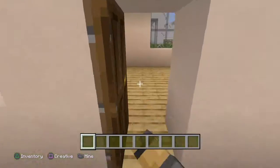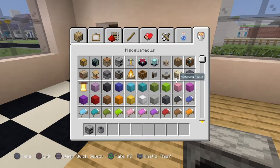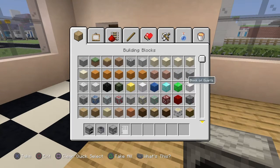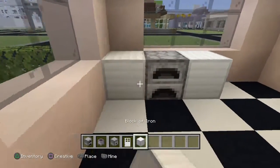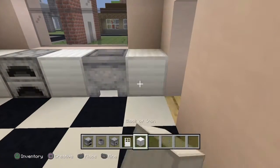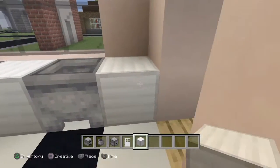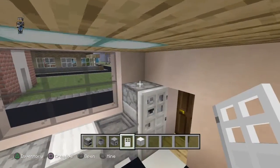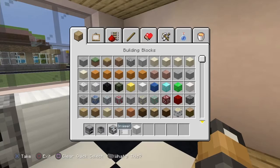Now let's do the interior. Start with the kitchen — all you need is a furnace, cauldron, droppers, an iron door, and blocks of iron. Place your furnace, iron blocks, and cauldron in the counter area. Then place two droppers and an oak door to create your fridge. That's your little mini kitchen done.